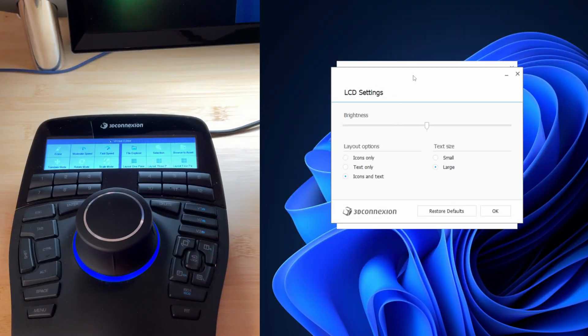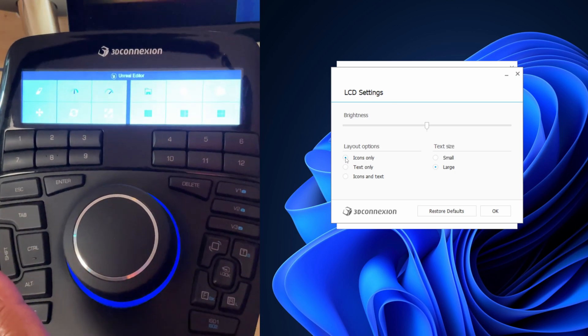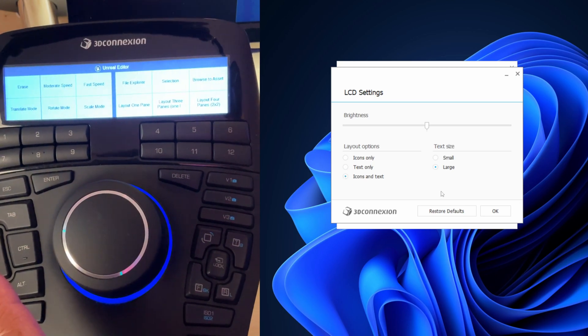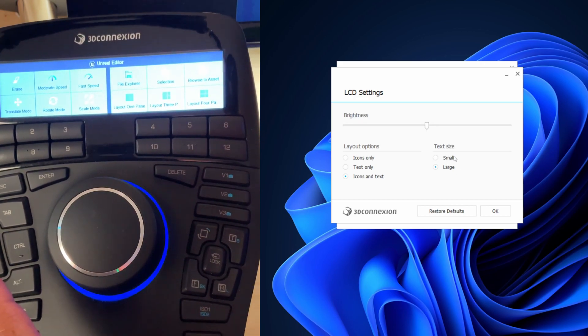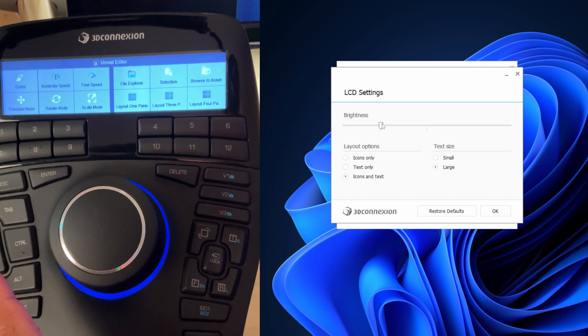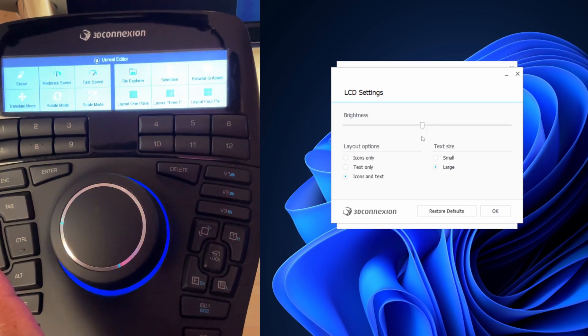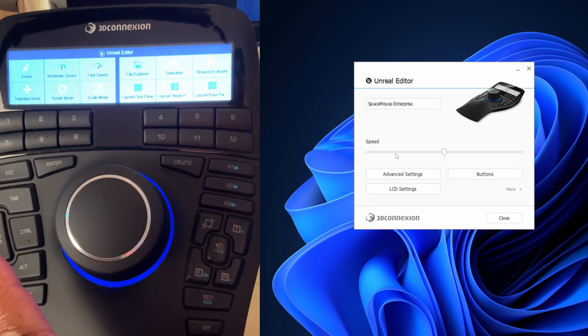Down here you also have LCD settings. If you want to use only icons you can do that — it'll show only icons on the screen. Or you can do text only, or icon and text together, which I prefer. For text size I like to use large. You can also control the brightness; I like having it a little bit below center. So you can control anything you want on the SpaceMouse and make it fully customizable for your needs.